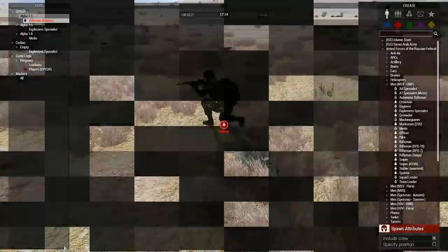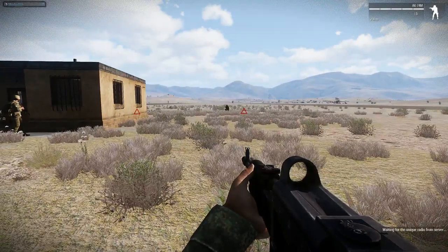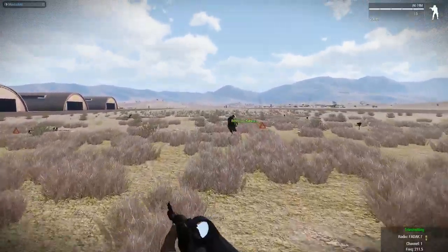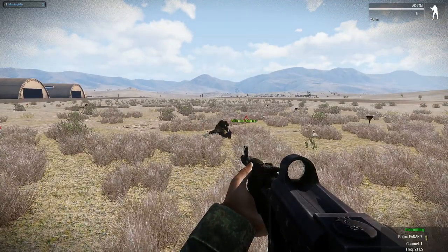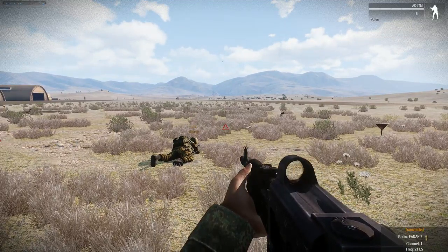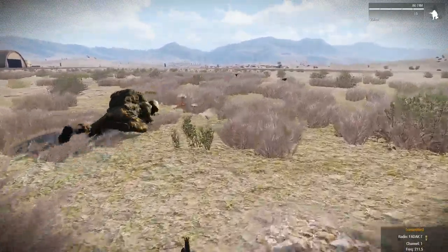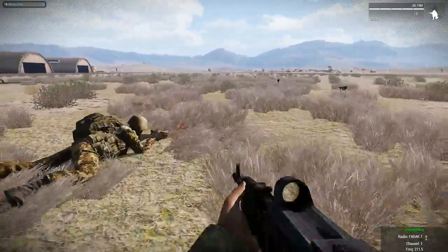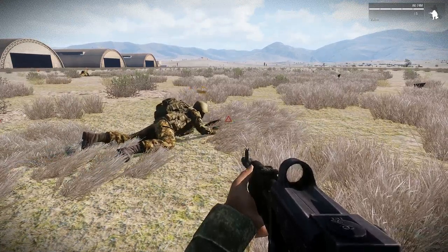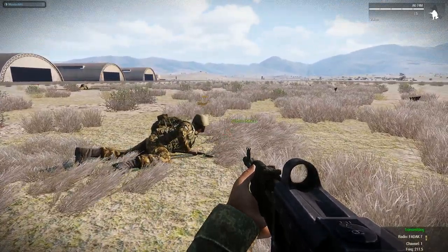I'm going to give him his stuff back — his defusion kit. You have a defusion kit. You approach lying down, crawling up to them. Then you press the interaction menu when you have your mouse cursor directly on top of the mine. You need to be closer than that. You have a defusal kit now, so you should be able to use the interaction menu on it to interact with it.